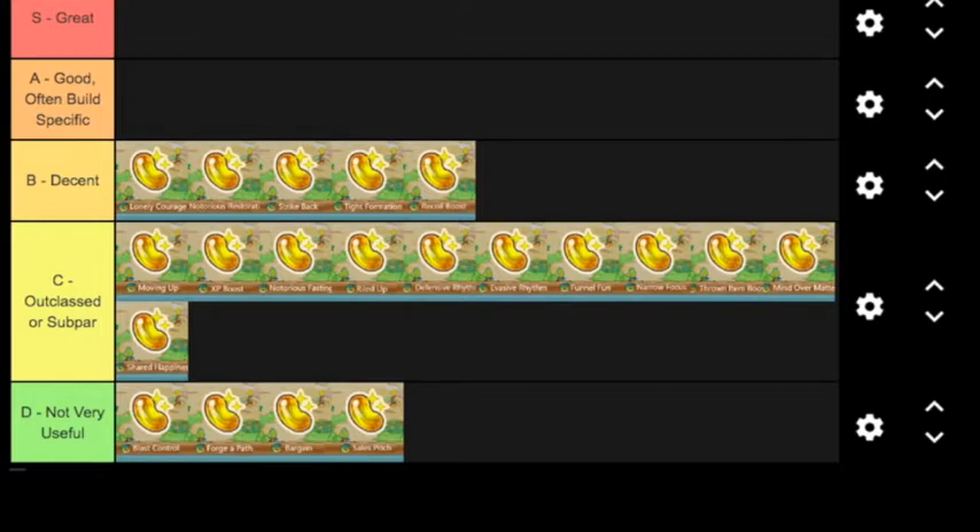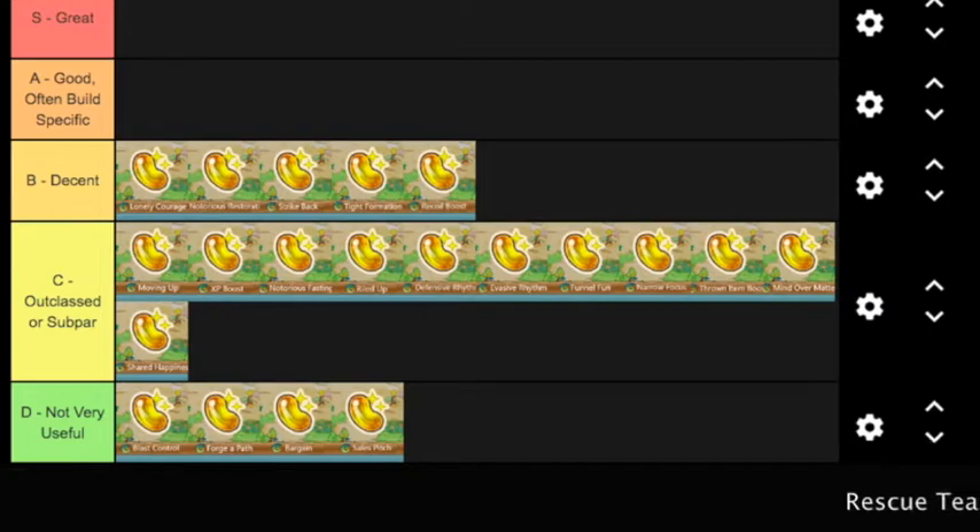Or if you're going to split up the team to help find the stairs faster in a dungeon that's not hard but not easy — like Grand Canyon or one of the new dungeons after you beat Rayquaza. Those are easy enough that you could split up, which would save you a lot of time and resources. It could also be great for Buried Relic — 99 floors is a lot, and splitting up the party saves time and resources, especially at level 45 and up.